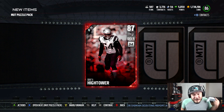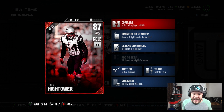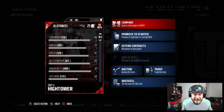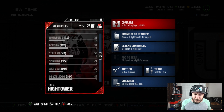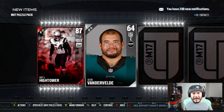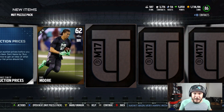Dante Hightower, 87 overall, right outside linebacker, 82 speed, 85 acceleration. This card's definitely nice for a 4-3 linebacker — 92 tackle, 87 power move, 65 man coverage, 79 zone. Our first Elite of the video! I'm happy with that. We got an Elite, that's all that matters. We still got a chance to get a Puzzle Piece and maybe another Elite.